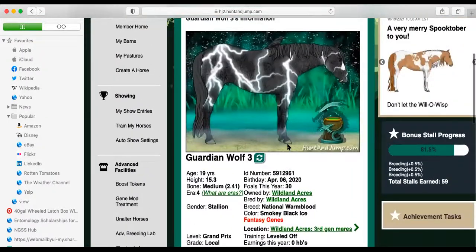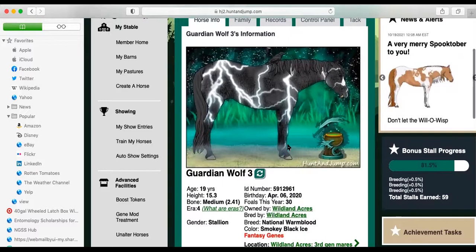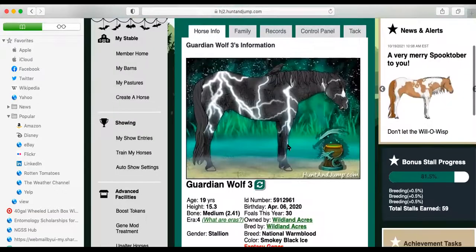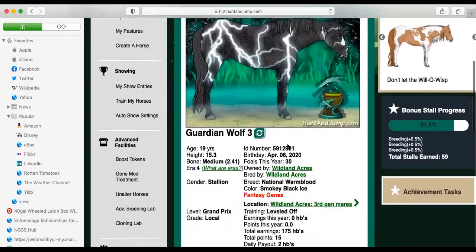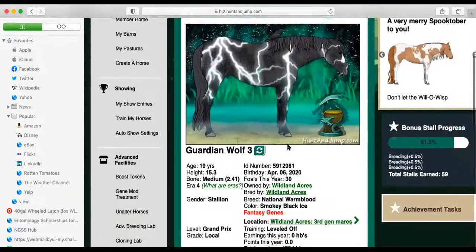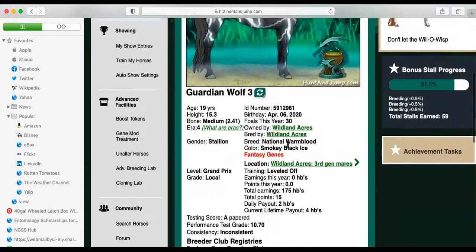We need to find a new stud to replace him, or we'll only have one stallion to breed the pasture. I don't have more than 50 mares in the pasture, so that would work, but I like having two stallions in the pasture. Actually, this is third gen — I think there are more than 50. I was getting mixed up with second gen.